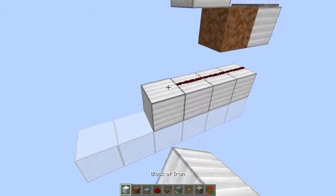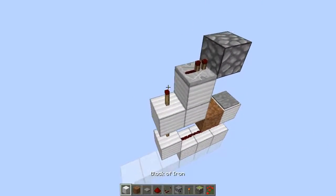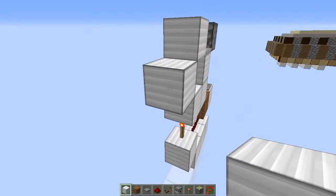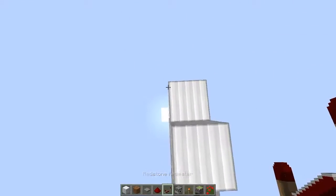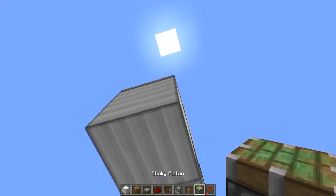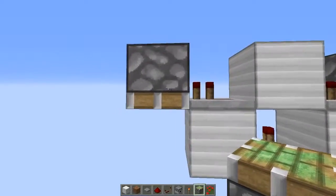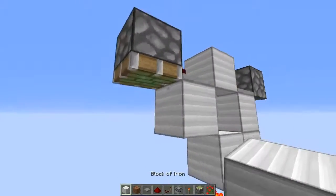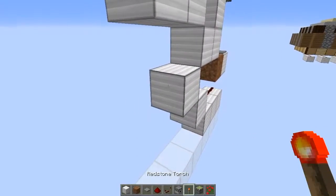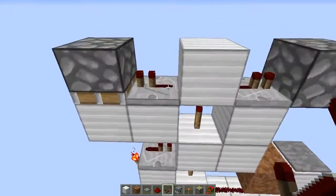Then place a block up one here, then place a redstone torch, a block, a redstone torch, and then another block. Then place a block here and a redstone repeater coming out of here. Then get a sticky piston, look up, and get the side of that repeater so that the repeater is facing into the sticky piston. Then place a block here, a block here with a torch on the side, then a repeater here — and you need to set this repeater to 2.